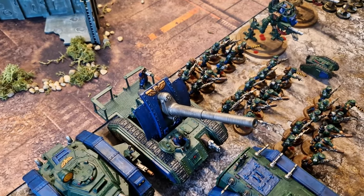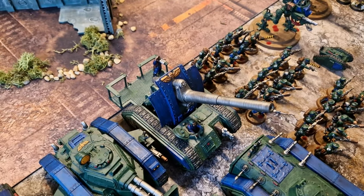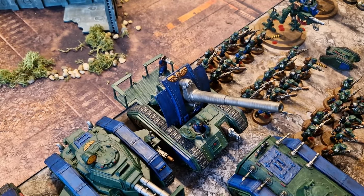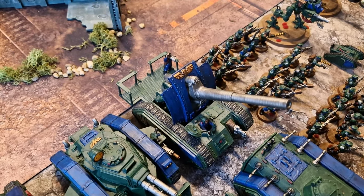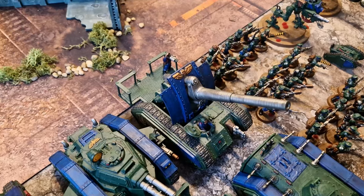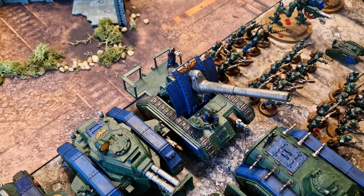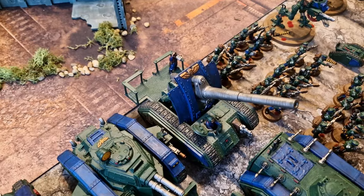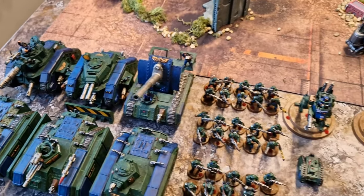When I used this thing against World Eaters at Adepticon, it went from an 8-bound unit having a guaranteed charge to an 8-bound unit completely flubbing and failing their charge, which then allowed us to pick them up and destroy them. The Basilisk is not just a fire support piece — it's a surprisingly good force multiplier because it messes up your enemy's plans.